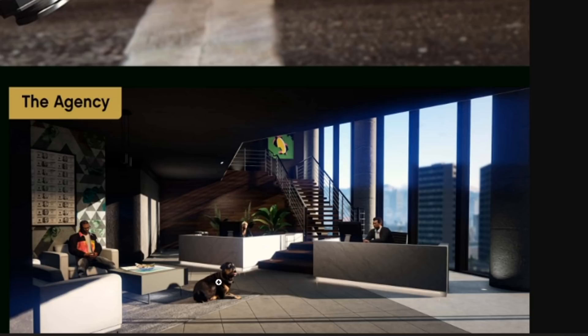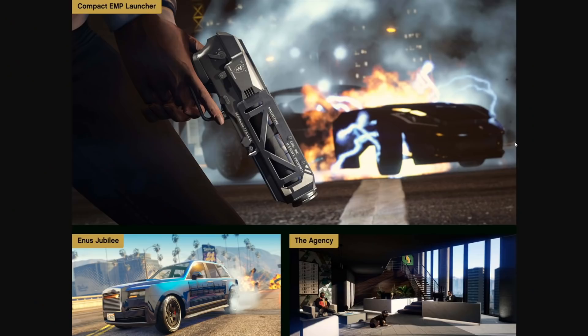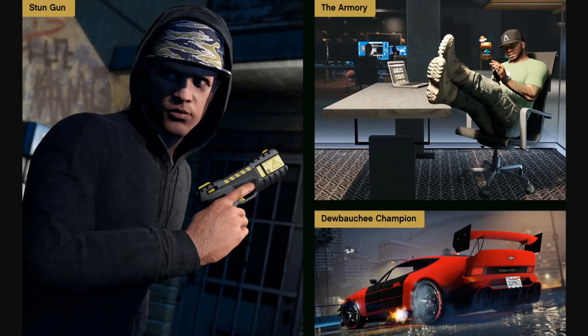We can also see Chop in this picture just chilling, so I guess maybe he's exclusive to the agency property, just walking around the building. The other thing from these screenshots is this new weapon up top — it says 'U.S. Government Property.' Maybe there's a mission where we break into some sort of FIB compound to get it, because I seriously doubt Franklin's just handing over a U.S. government prototype. Obviously it's an EMP launcher — I don't know how that's going to work but it's exciting to see.